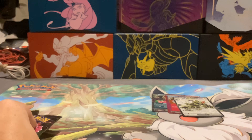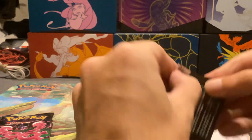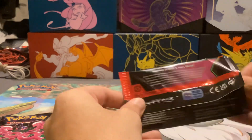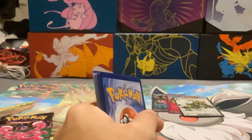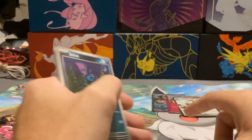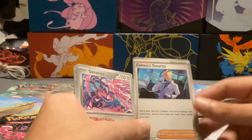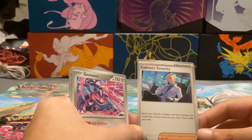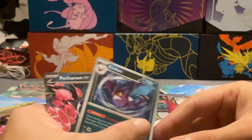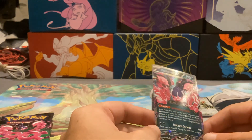Now we have an Okidoki Doggy pack. No fancy energy. Stufful, Stufful, Zubat, Duskull, Cufant, Night Stretcher, Colrus's Tenacity — that's neat — Genesect, Reverse Colrus's Tenacity, Crobat Reverse. And we got the Poison Peach — Petorant EX.